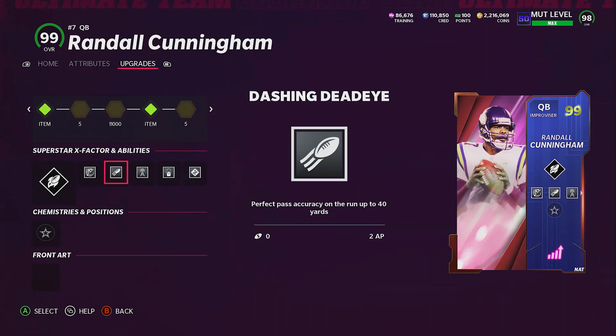Then I got Dashing Dead Eye because it's perfect pass accuracy on the run up to 40 yards. That's usually about as far as I throw when running — it's usually a mid play — so that's what I like about Dashing Dead Eye. It's actually pretty good. Most of the time I usually get the pass, sometimes I don't, so it is what it is.